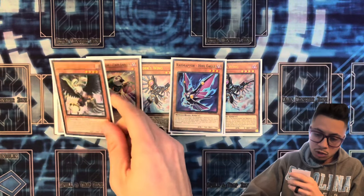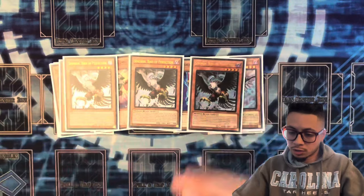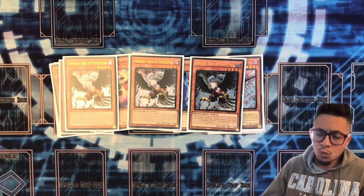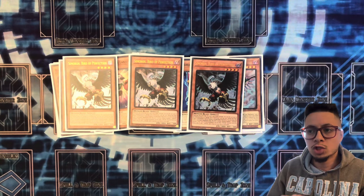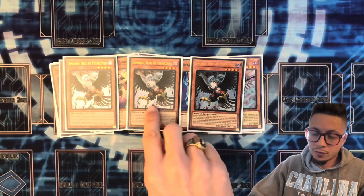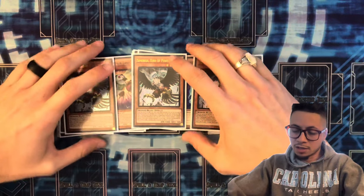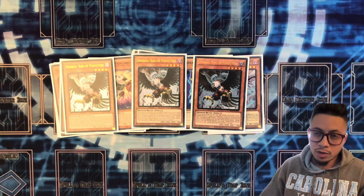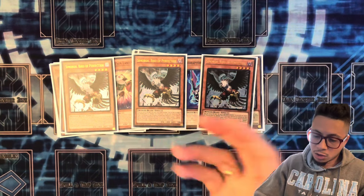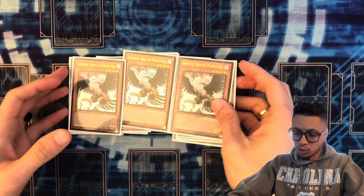We're going to go into this card — the honorary Raid Raptor card. It's Morge, the Bird of Perfection. What it does is, if you normal or special summon a Winged Beast monster, you get to reveal it and immediately normal summon it. It's another extender — it's not Raid Raptor name per se, but it flows with the archetype. He's dark and he's Winged Beast, so you can search it off some of your cards.